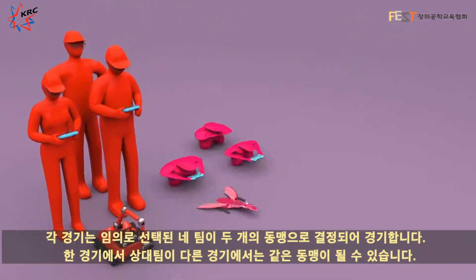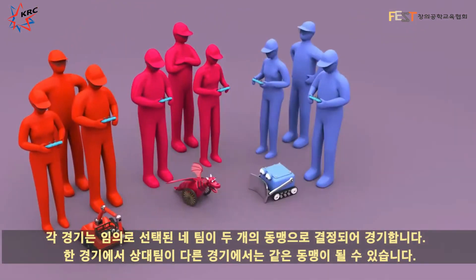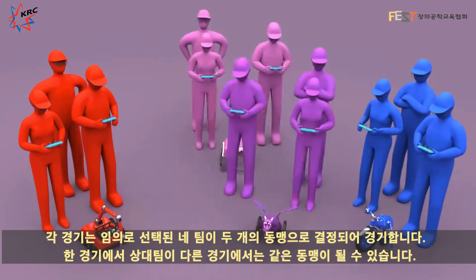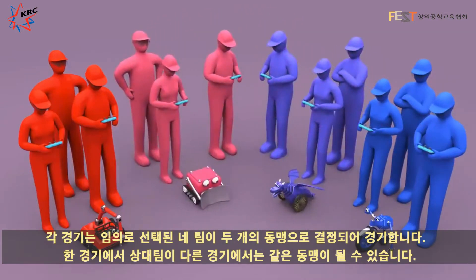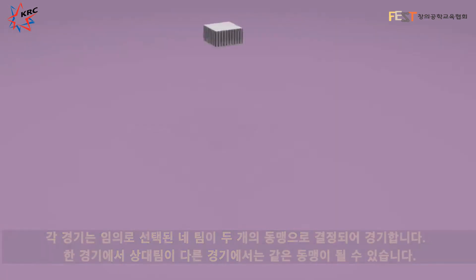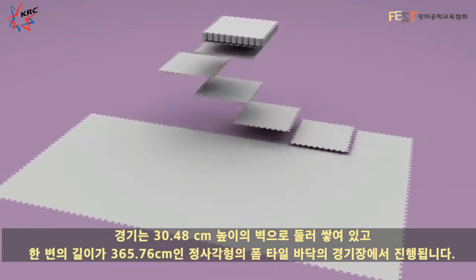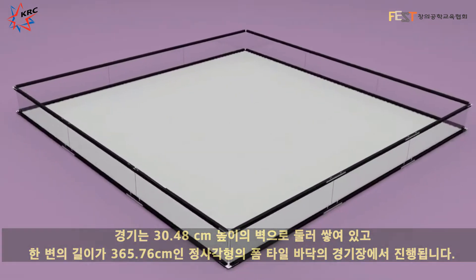Each match is played with four randomly selected teams, two per alliance. Your opponent for one match may be your partner for another. The game is played on a 12-foot square playing field with a foam tile floor and one-foot high walls.